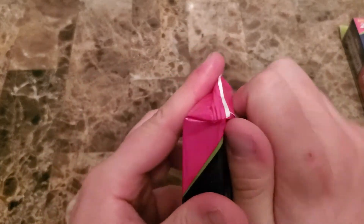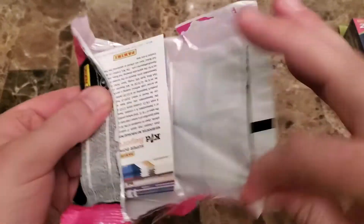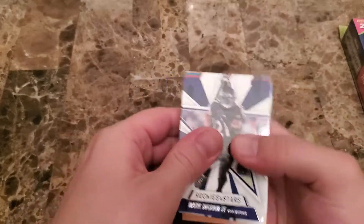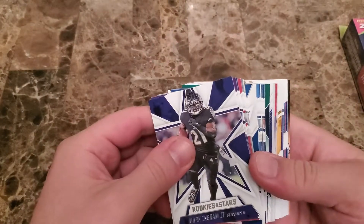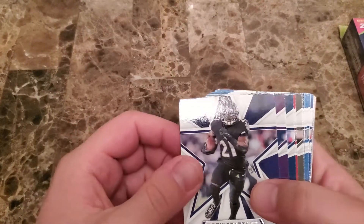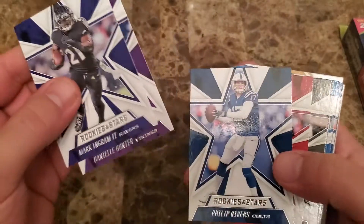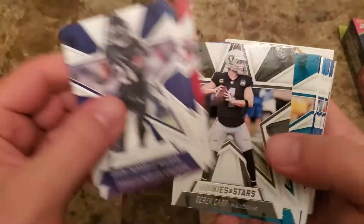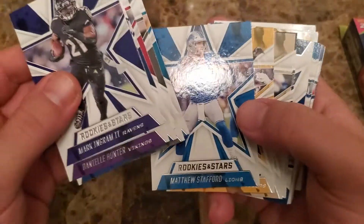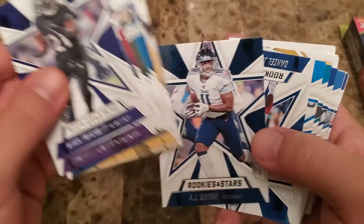Let's go ahead and get right into it and see if we can get something good from this fat pack to start us off. I don't think we have an optichrome — the way the pack feels doesn't really feel like it. So we'll see if we can maybe get some of the top rookies.